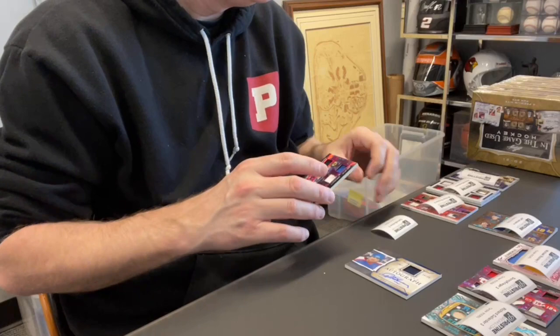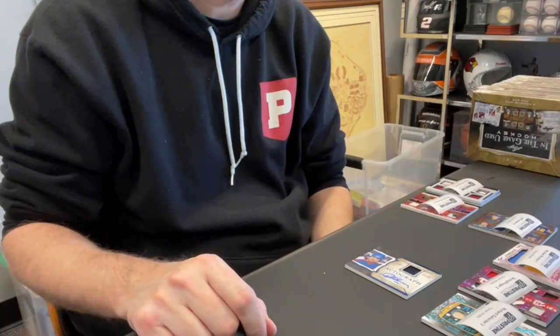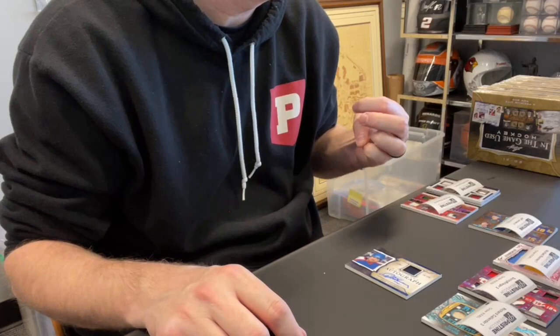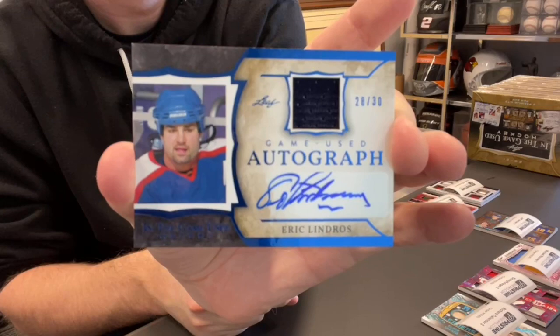That goes with your Gordie Howe, Wayne Gretzky, Carlos — you had a couple nice ones. Daniel C., card 20 — it's an auto. Seems like there's an auto on the back of every box. Daniel C., spot one — check this out. This is nice: relic auto of Eric Lindros out of 30. Nice card.